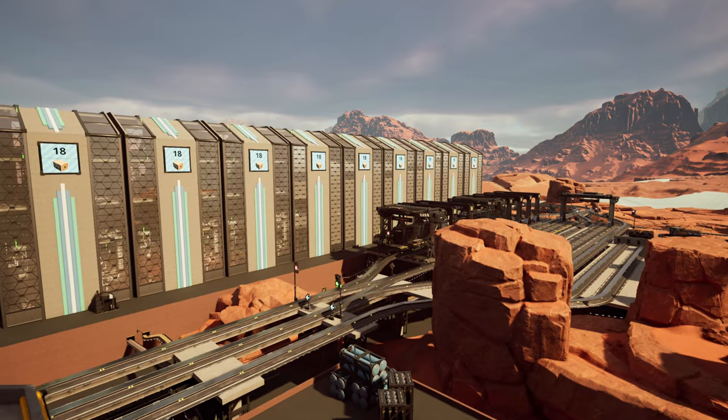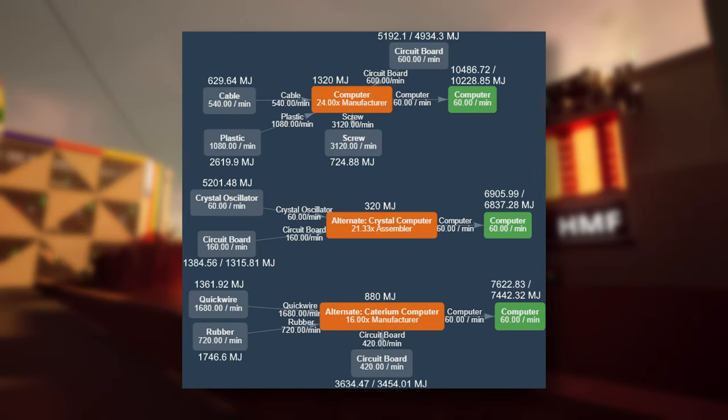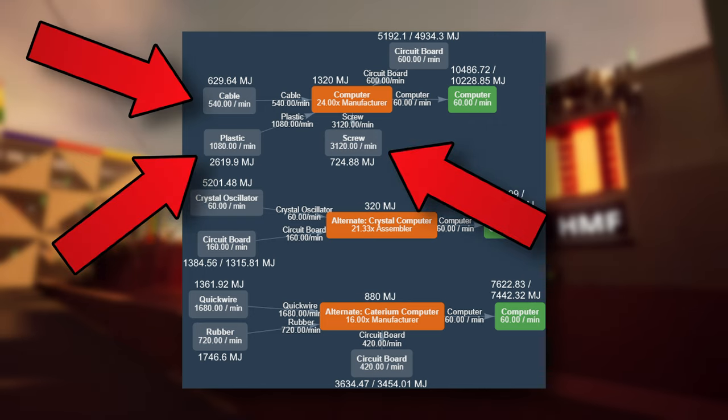First, we need to start from the top of the production chain and see what is the best recipe for computer production. Straight off the bat, we can see that the standard recipe is extremely power-hungry and inefficient — both alternative recipes are way better. The standard computer recipe is the worst you can imagine. Even ignoring power, it utilizes thousands of screws, plenty of plastic, and a lot of cables. Each of these materials is unpleasant to handle with Mark IV belts, and even with Mark V belts it is still rather bad.